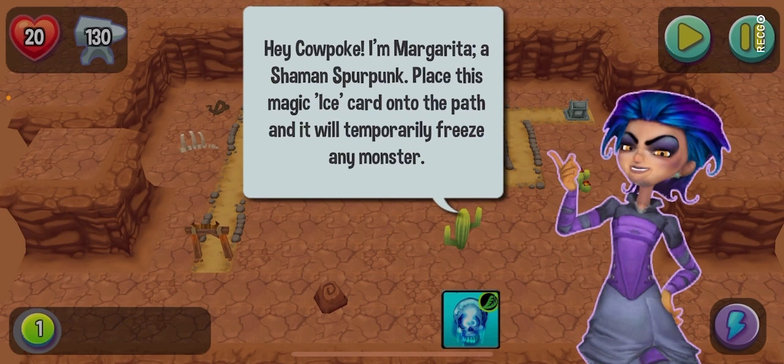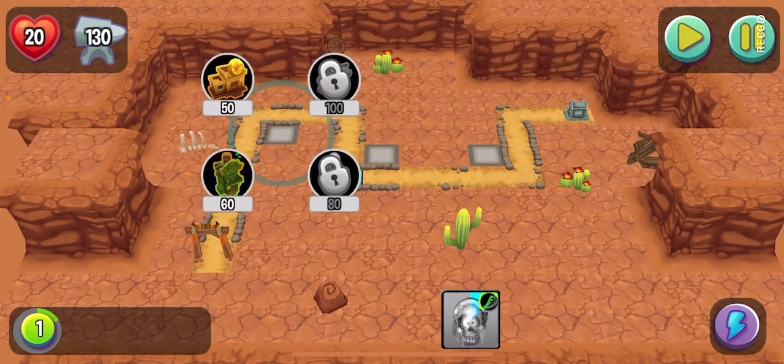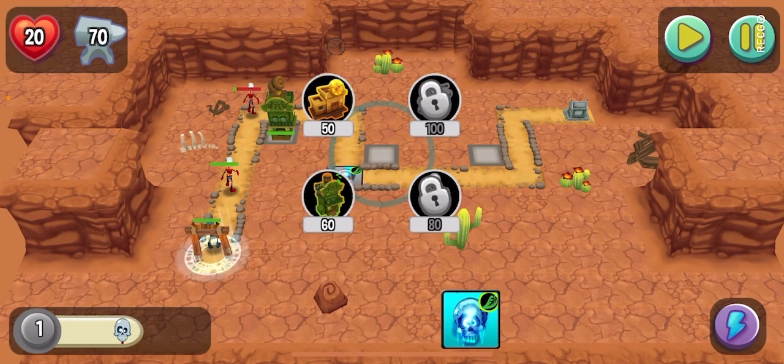Don't block the path and it will temporarily freeze any enemy. Okay, this is a new weapon - it can freeze the master. Great, great, great! Build towers nearby for them to work together. Okay, first I think we need a green tower, and then try to save money. Okay, get more coins.